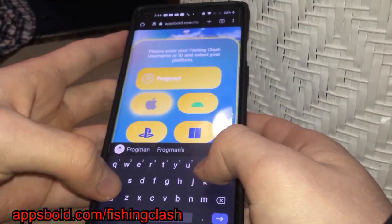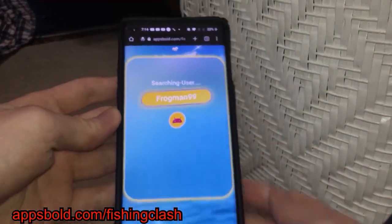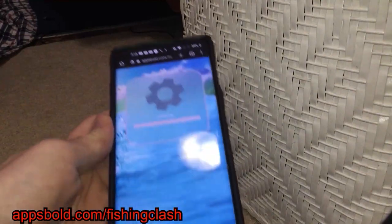Once you're there, you need to fill in your username and select your platform. I'm on Android. Now we have to choose how much resources we want to add to our account. I'm going to add 9999, press proceed.